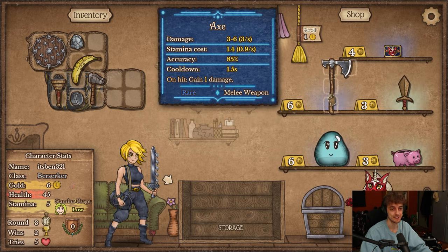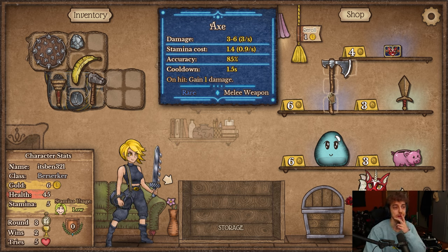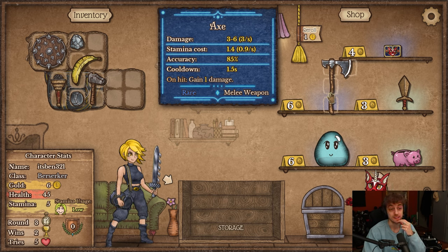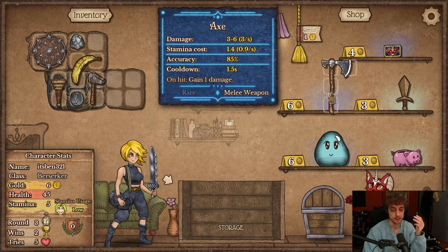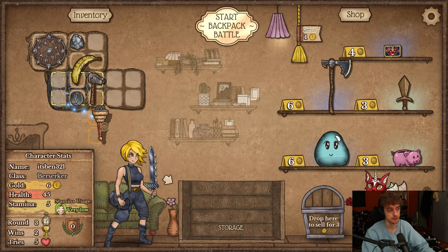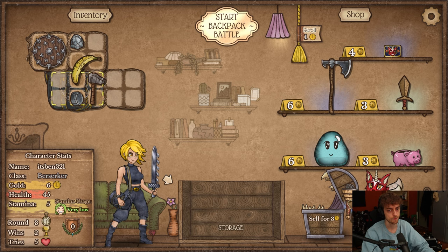This weapon is busted — I think it's one of the strongest weapons now in the game. It's an axe. It deals already 3 DPS. Accuracy is kind of shit, so that's one of the issues. But it scales 1 damage on hit — every time it hits, it gains plus 1 damage. It's like a Magic Torch without needing the mana or to craft anything. Only the stamina is rough, so I think I sell the torch actually.